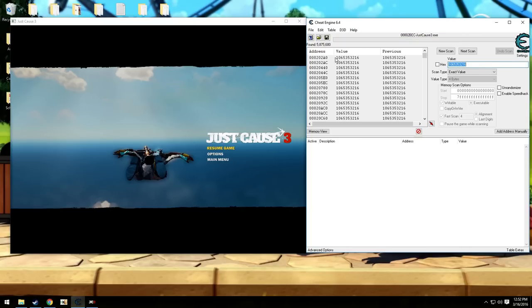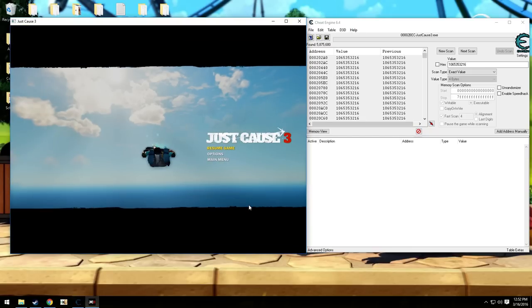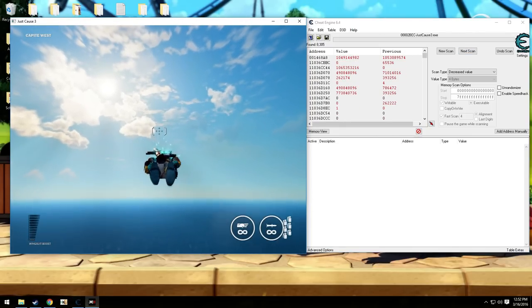You'll get quite a few results, but you can make that go down pretty quickly. I just thrust a little bit to take the level down in the meter and do decrease value. I try to get that three times before I run out.